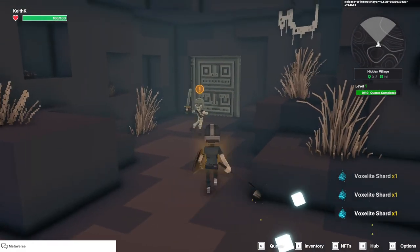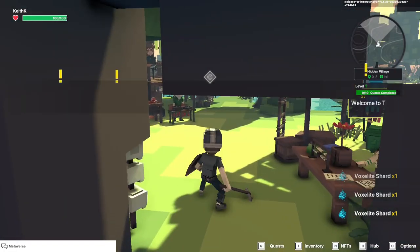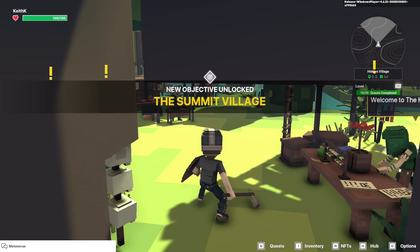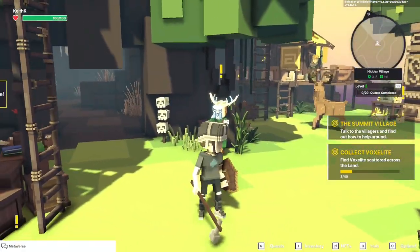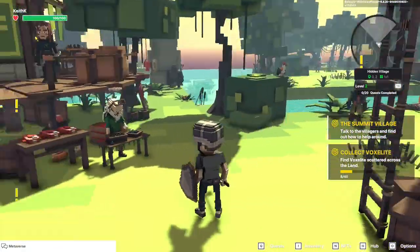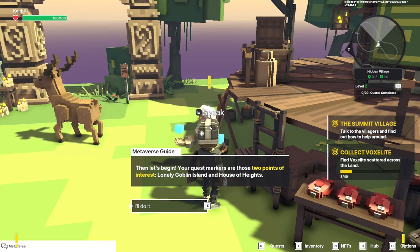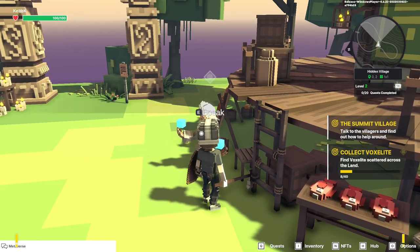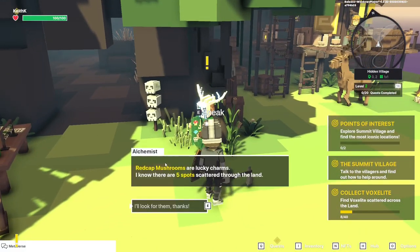How many do we need to take care of here? Too easy, right? It's definitely going to get harder from here. Talk to the villagers and find out how to help around. Now we've got a bunch of additional quests. Let's just start with our metaverse guide like we always do. We've got two points of interest: Lonely Goblin Island and the House of Heights. We'll definitely do that. And let's unlock — red cap mushrooms are lucky charms. So let's unlock this one as well; we've got to find five red cap mushrooms.